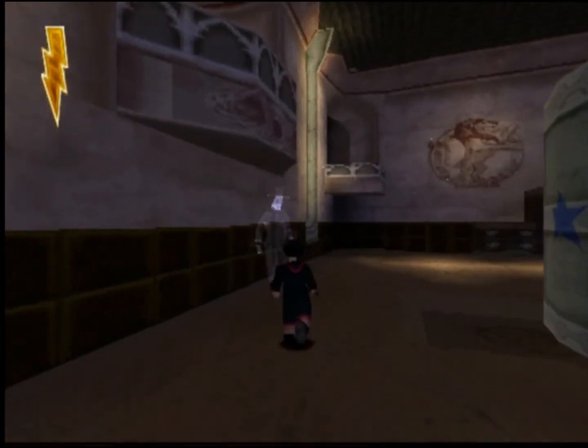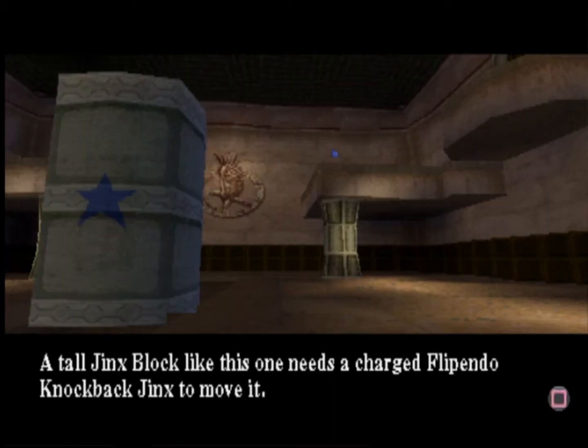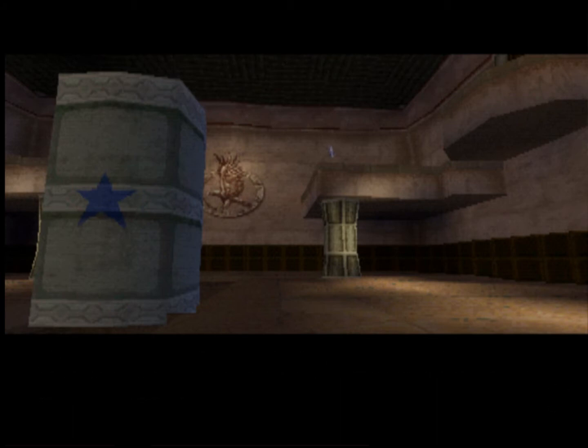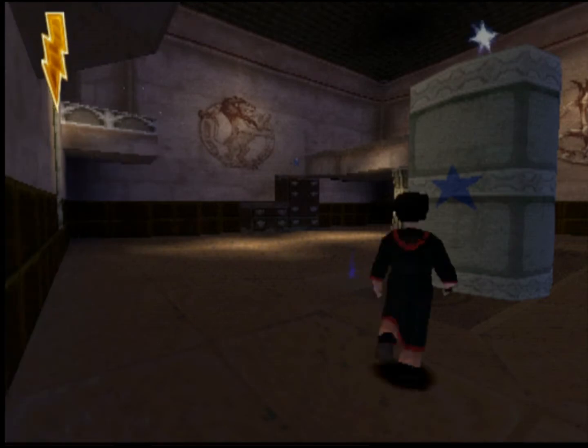Later, boy. Well, you've made it this far — now take a look at this. You're telling me about the big one. A tall jinx block like this one needs a charged Flippendo knockback jinx to move it. To cast a charged knockback jinx, hold down the cross button to build up the spell before releasing it. Thank you.